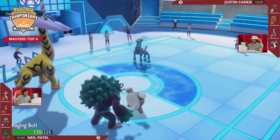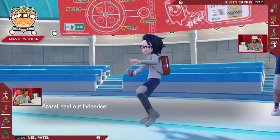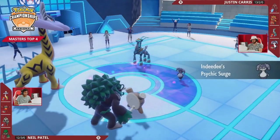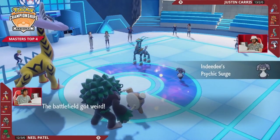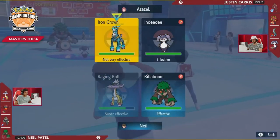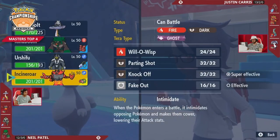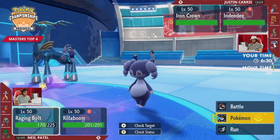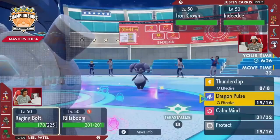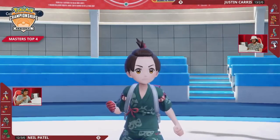Thanks to the plus one special attack from Calm Mind and the Protosynthesis boost from Booster Energy, it's a clean one-hit KO. I don't know that that's terrible for Justin though, because he gets an immediate swap back to Indeedy. With Indeedy back on the field, Psychic Terrain goes right back up — no Fake Outs, no Thunderclaps, no Grassy Glides with priority this turn. Iron Crown still has the chance to fire off some boosted Expanding Forces, but Neil can easily swap out the Rillaboom and bring it back in to reset Grassy Terrain, so terrain control is very important.